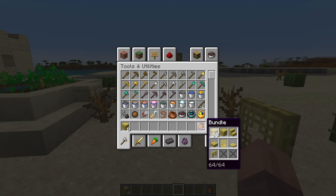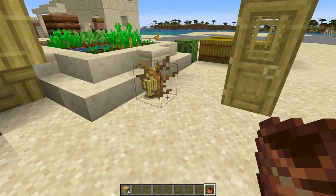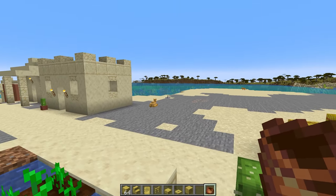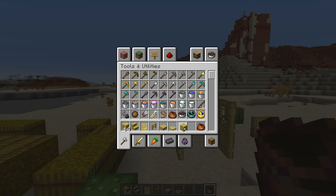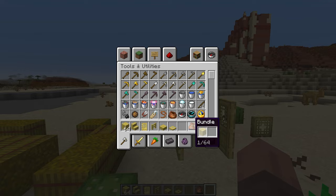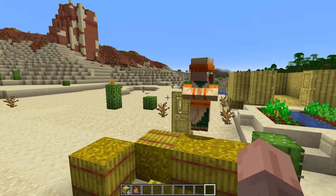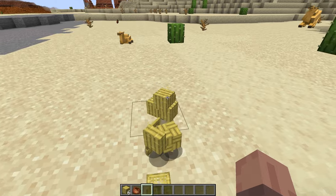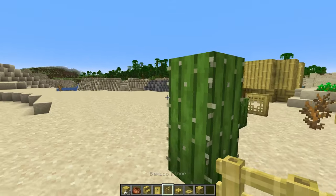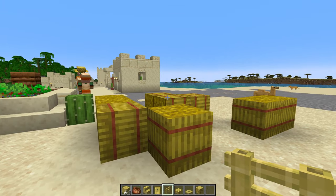The bundle holds a full 64 items — that can be 64 different items or a mixture of items that gets you to 64. If you right-click while holding the bundle it'll throw all those items out, and if you right-click on items while holding the bundle it will pick them up until it hits 64. You can see it doesn't pick up the full stack of bamboo because I already used six other blocks in that bundle, so it won't pick those up.